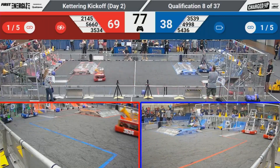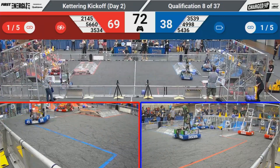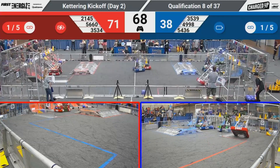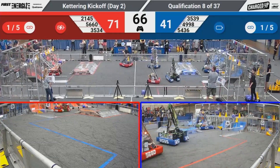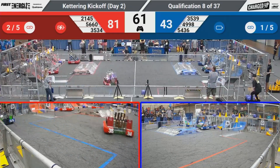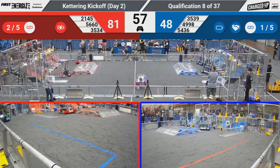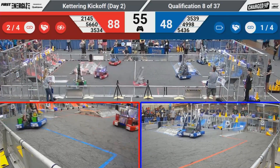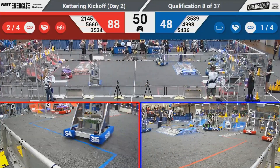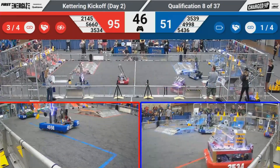Cybercats are going to try to push that cube into the lower level for the blue side. We've got Symmetrical Chaos trying to get loaded up with a cone from their human player. Biting Bulldogs right next to them looking to score a cone in the middle row for the blue side. House of Cards looks like they're going to try to push a piece into the lower level. Hazmats lost that game piece — looks like it's going to slide into the lower level on the red side. We've got Symmetrical Chaos coming to get loaded up. This time they're going to grab a cube from their human player. A little friendly fire there against House of Cards.